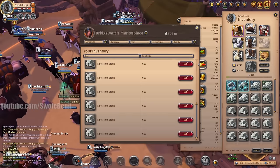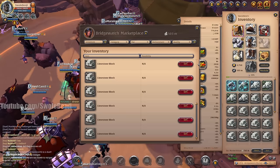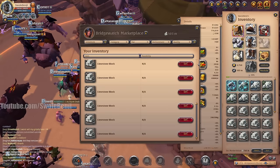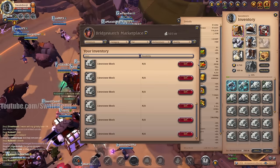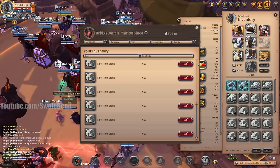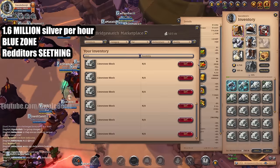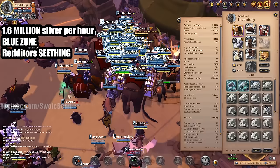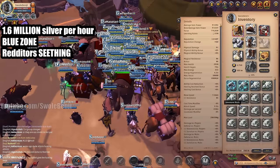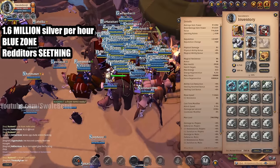This is a blue zone farming method worth 1.6 million silver per hour currently, depending on the market. Redditors say it's impossible but I literally just showed you it's possible — these are not fake numbers, everything here is real. Once the market returns to normal this won't be 1.6 million, but it is 1 million silver per hour guaranteed, easy mode, completely risk-free.